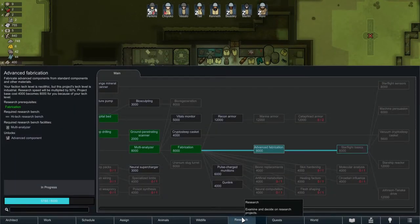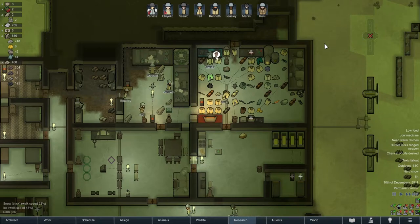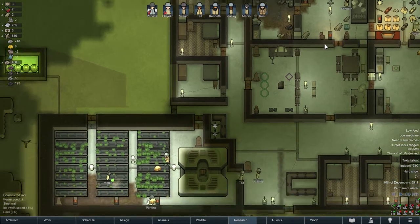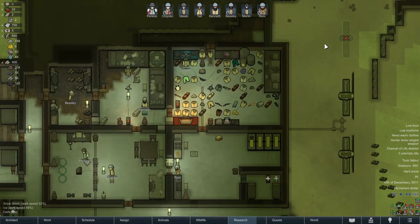What is there to be said about the colony? Research-wise, we're going down advanced fabrication to get advanced components. Other than that, we're just trying to hold out through winter. This has probably been the roughest because we weren't able to stockpile as much as we'd like. I'm glad we got the wind turbines up - the power problem has dissipated straight away.